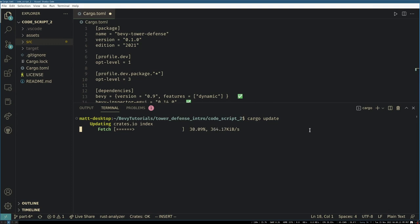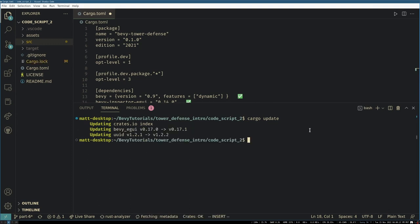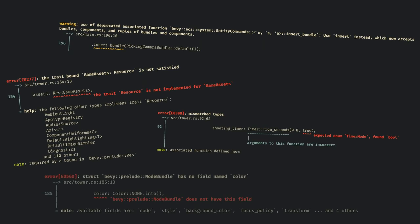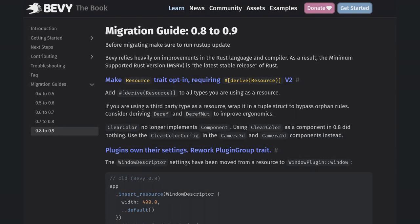Now when we build, we can expect a long compile because we need to recompile the entire engine again. Once the compile is done, we can start looking at the error messages. Rust is nice and will not let us compile until we finish the migration, with one exception. Bevy also has a detailed migration guide, which we'll reference as we make these changes.